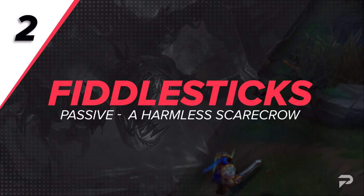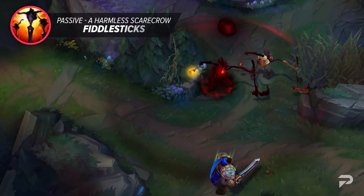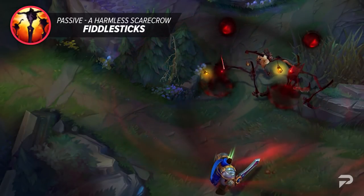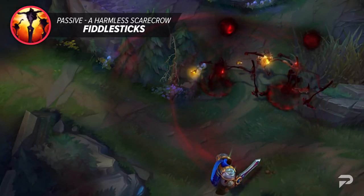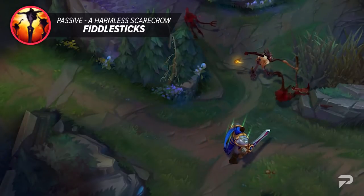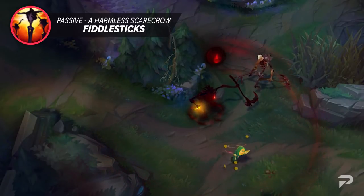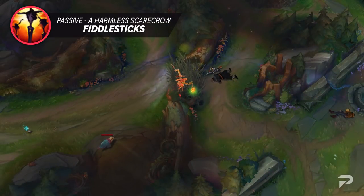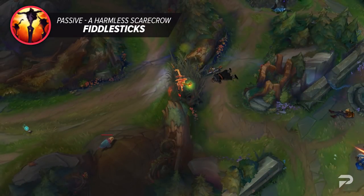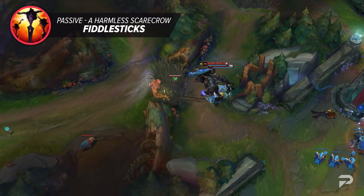Moving on to our next ability, we have Fiddlesticks' passive, A Harmless Scarecrow. Sure, this is no Hawkshot, but that doesn't make it useless. Harmless Scarecrow replaces Fiddlesticks' trinket with a placeable Effigy. These Effigies function as wards and can act out some of Fiddlesticks' actions when spotted. At level 6, Effigies level up into sweepers so that you can gain vision control. The best part is that you don't have to look at the map like with Rex Sai's W. If your Effigies ever spot anybody, it'll automatically ping you and your allies.